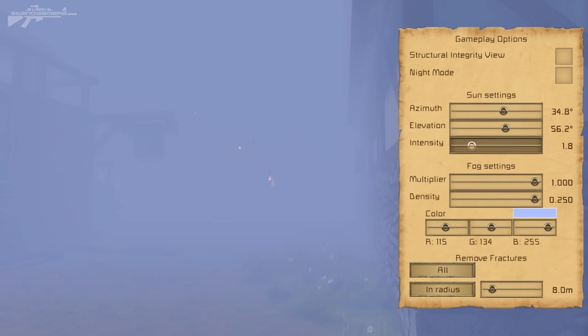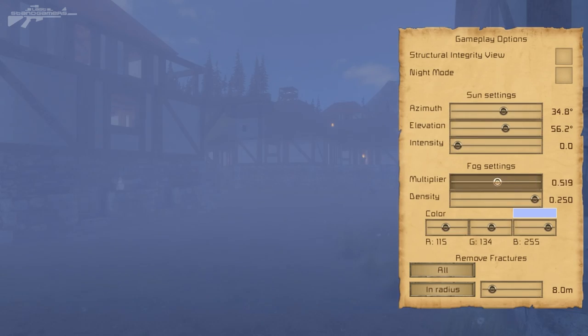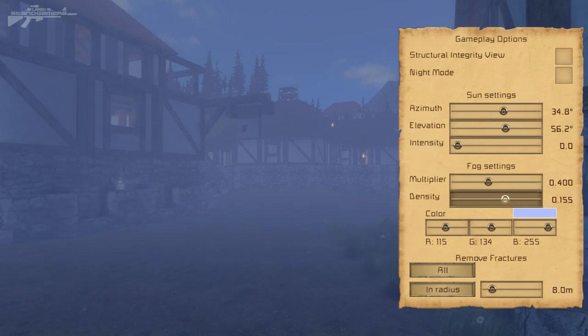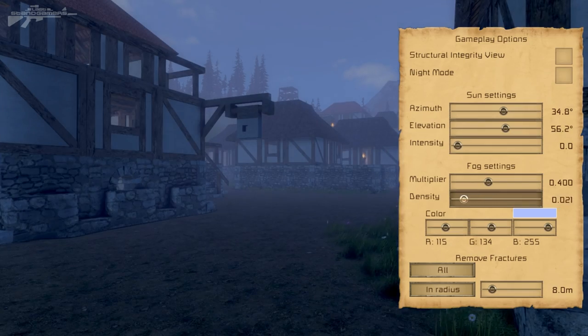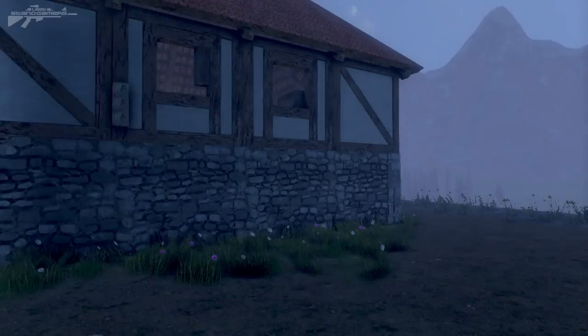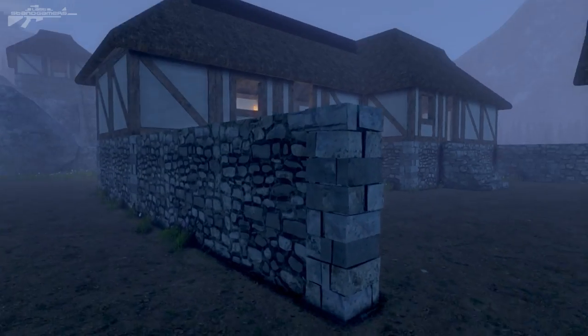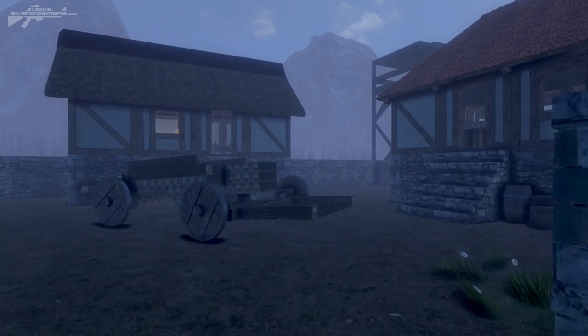Turning the intensity down further gives an even creepier effect, but there's too much fog at the moment. Decreasing the fog amount gives us a nice foggy environment where we can still see the buildings around us — this could be an early morning in a small village. Just a really cool effect to have a look at.